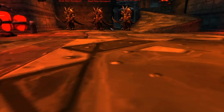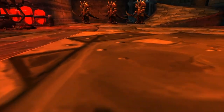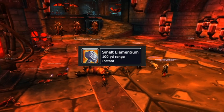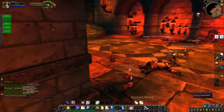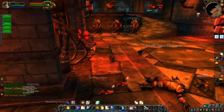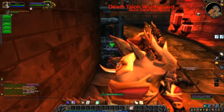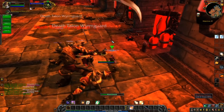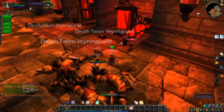You need a shadow priest or hit-geared priest to mind control the Master Elemental Shaper. The purpose is to craft elementium bars — you mind control him, cast his crafting spell onto the person who will be making the elementium bars. Keep him mind controlled; your shadow priest sits in a corner keeping him alive and casting the spell onto the appropriate members for their elementium ore. We'll mind control him now so you can see what he looks like.